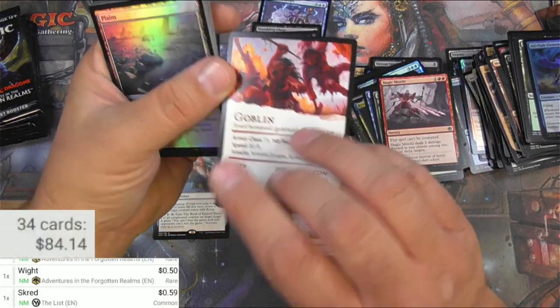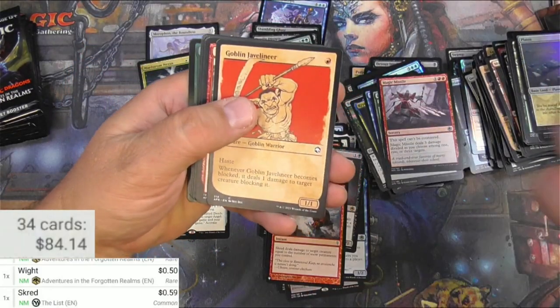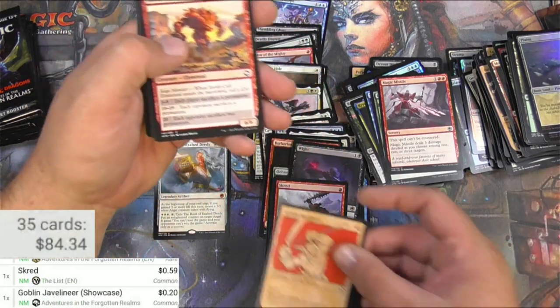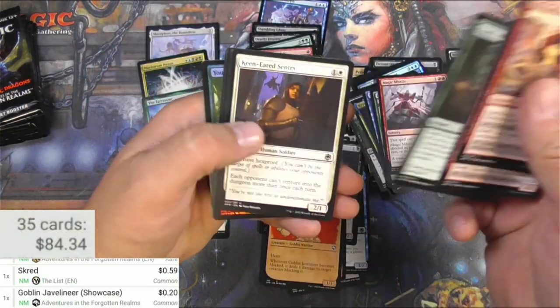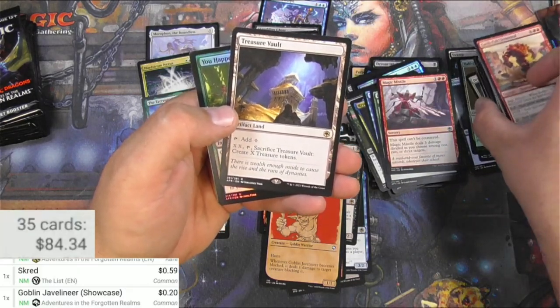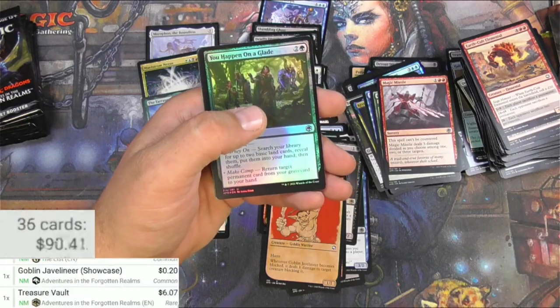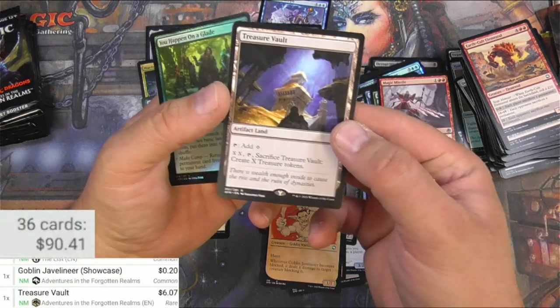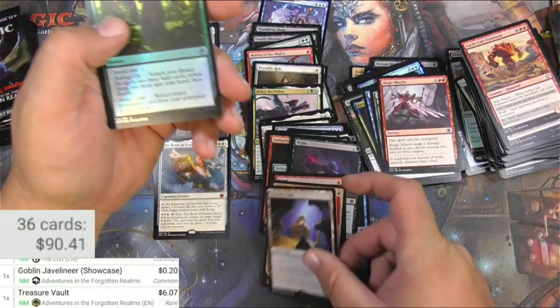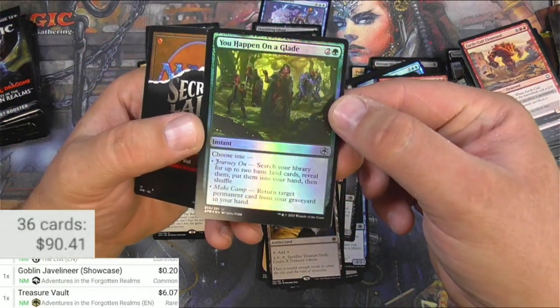Just a goblin stat block there — good art. The Javelineer. This is one I'll keep and potentially make a goblins deck for myself. And we got a Treasure Vault — six bucks! Making a bunch of treasure tokens is a good strategy, I think.